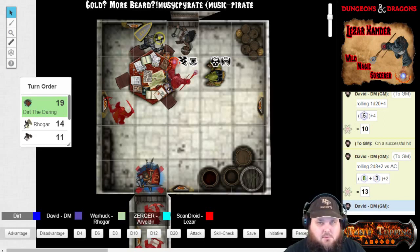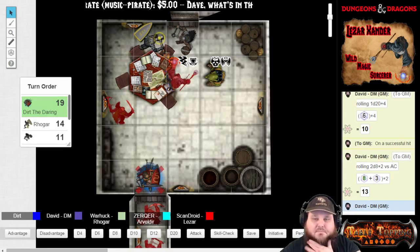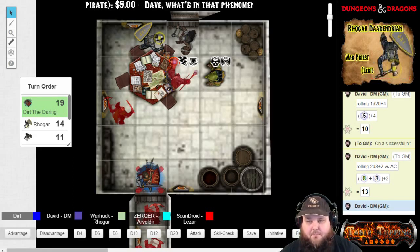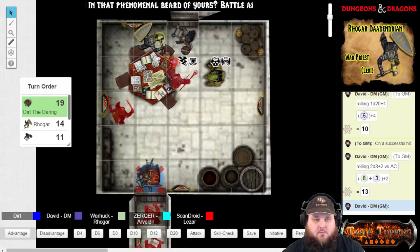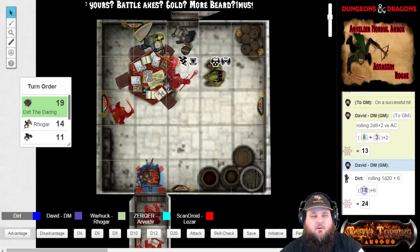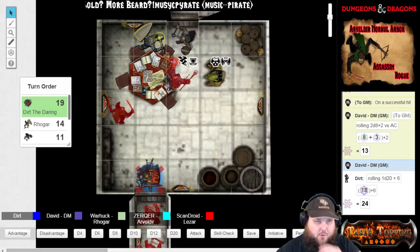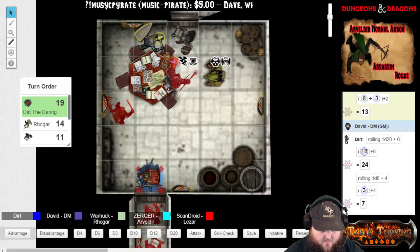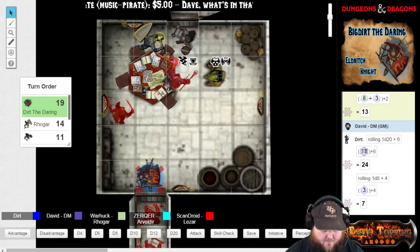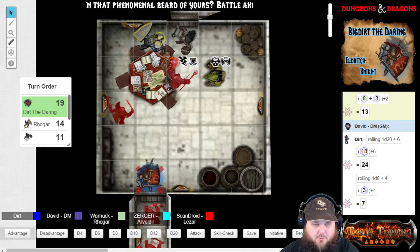I think I'm good with attacking the one directly in front of me again. 24 is a hit. They have two misfortune rolls of misfortune, so I'm going to take a... and 7 more damage, sir. This bugbear...